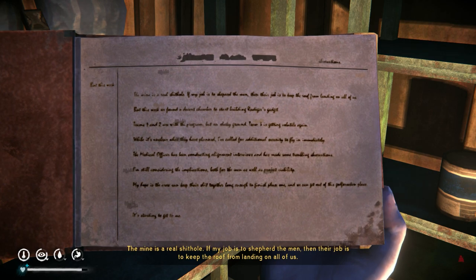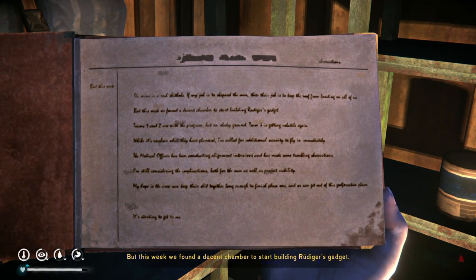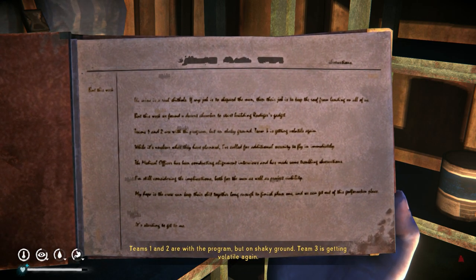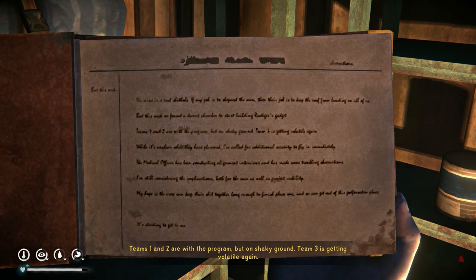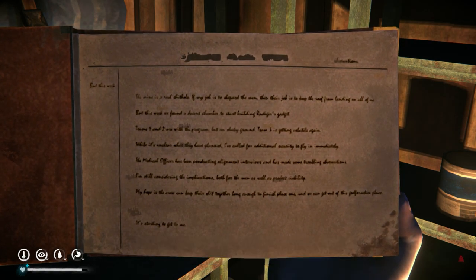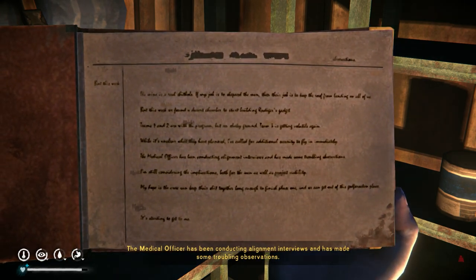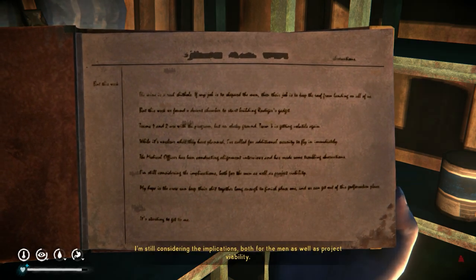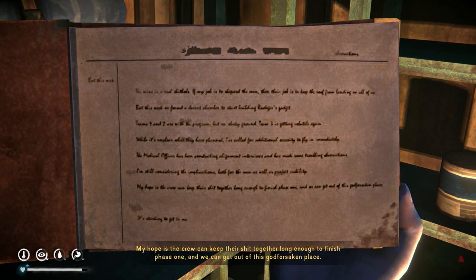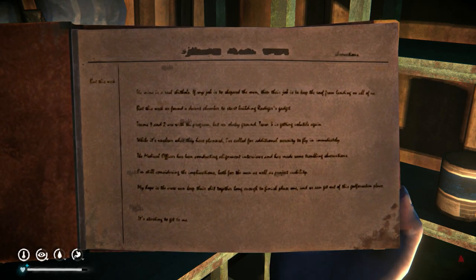The mine is a real shithole. If my job is to shepherd the men, then their job is to keep the roof from landing on all of us. But this week we found a decent chamber to start building Rüdiger's gadget. Teams one and two are with the program but on shaky ground. Team three is getting volatile again. And while it's unclear what they have planned, I've called for additional security to fly in immediately. The medical officer has been conducting alignment interviews and has made some troubling observations. I'm still considering the implications, both for the men as well as project viability. My hope is that the crew can keep their shit together long enough to finish phase one and we can get out of this godforsaken place. It's starting to get to me.